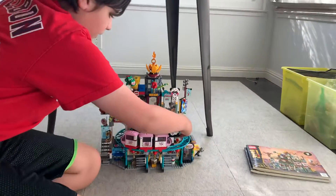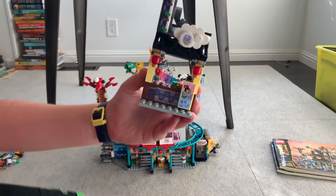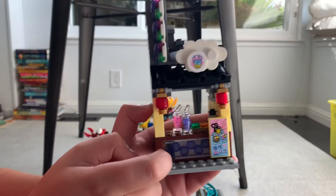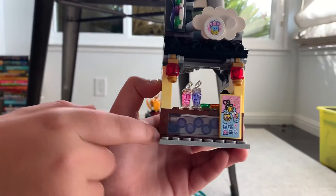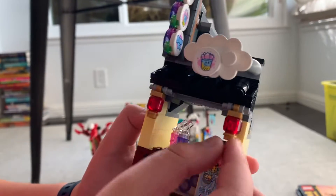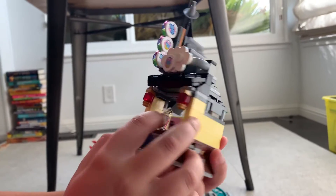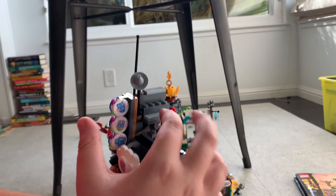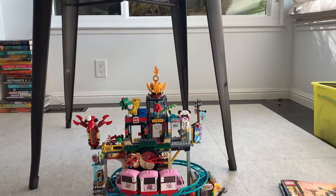First, there's this little boba tea shop. There's this cool building technique where you stuff these little one-by-one circle pieces into another larger piece, which I find really cool. Here are some lanterns and some glasses of boba, a little boba-making thing, and a couple of signs. Then these stairs go up to the upper level, which has three shops that I'll get to later.